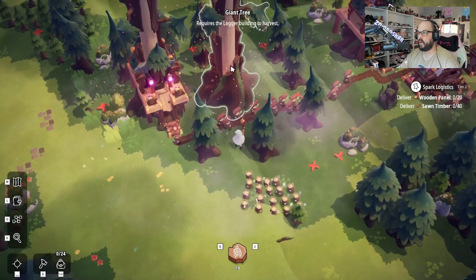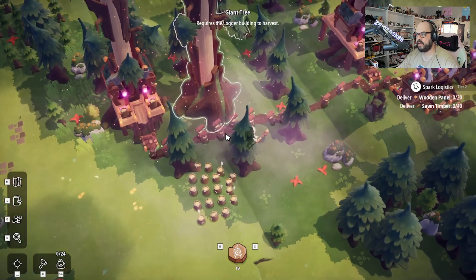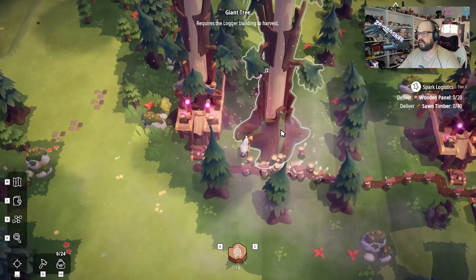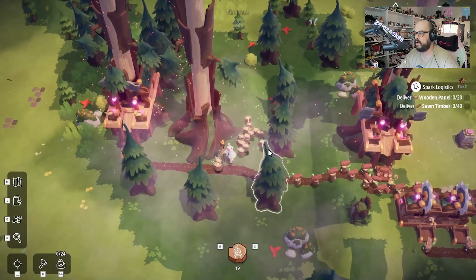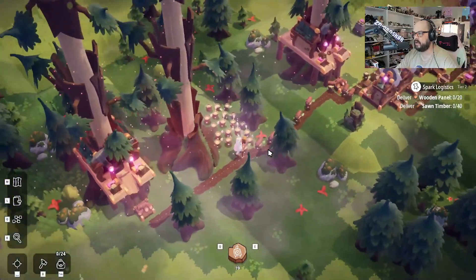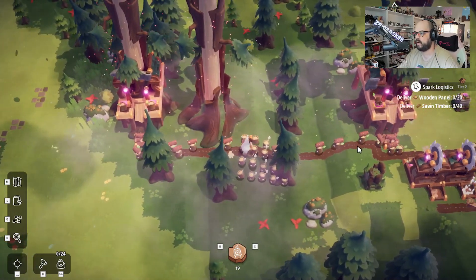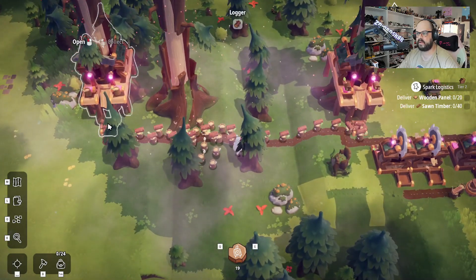So we have something set up. You're going to see this looks a little bit weird because I have this logger farther away. Currently this tree is kind of in the way, this slope is in the way, this tree is in the way, and the other giant tree is in the way. So I really couldn't use this one yet. As soon as we can get rid of some of these trees we'll be able to use it. But I wanted to make sure that we had more than enough wood coming out.